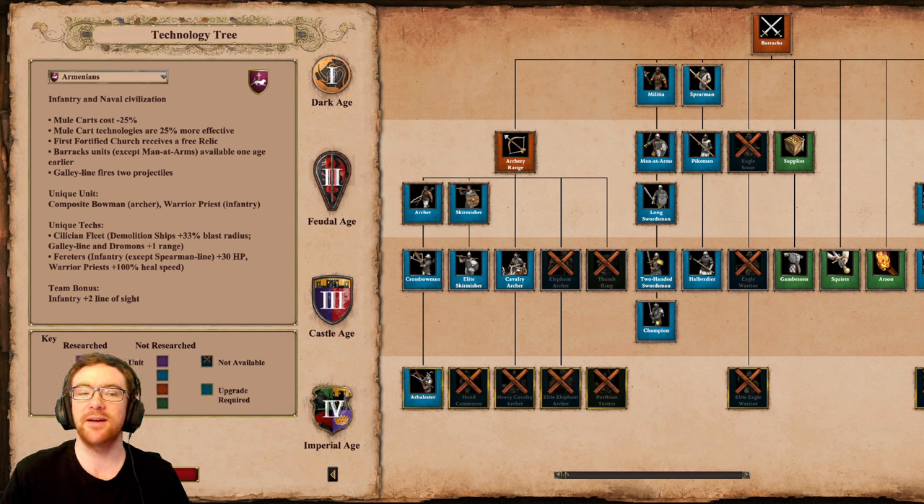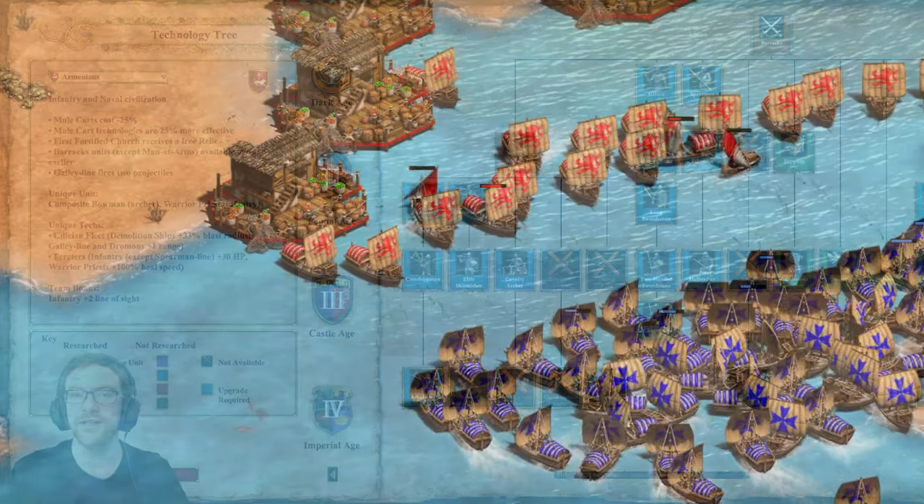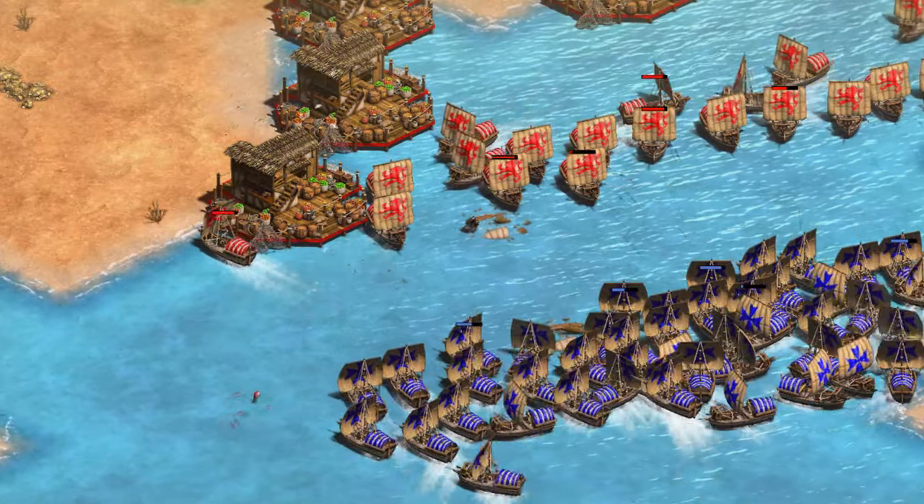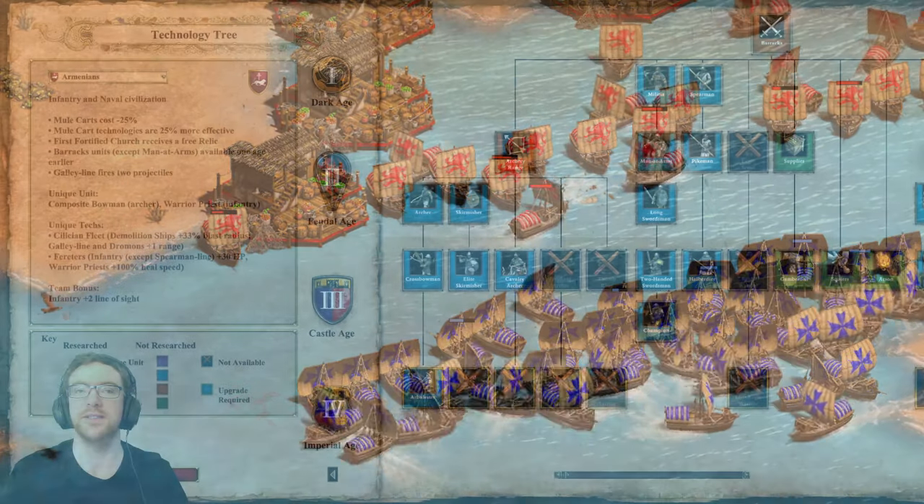Barracks units, except for the Man-at-Arms, are available one age earlier. You can make the Longsword and Viking in Feudal Age, and Champion and Halberdier in Castle Age. This is very interesting — I don't know how it's going to play out, but I am excited to see. And their Galley fires two projectiles; the second projectile does only get one additional damage, but it's still a little bit of an increase.